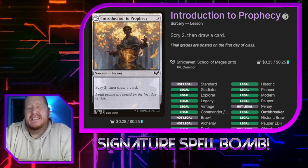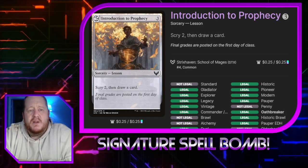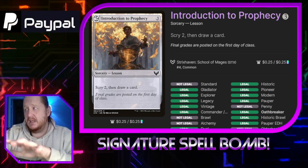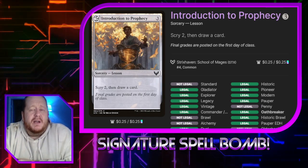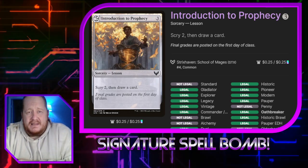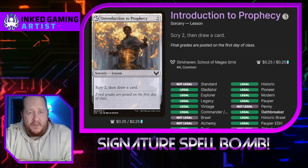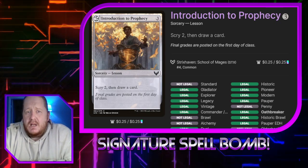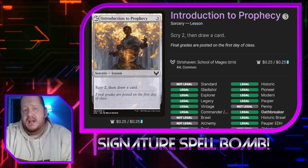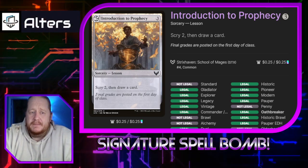Our signature spell is Introduction to Prophecy. I'm not super happy with this choice — we only have so many signature spells in colorless that we can run. I didn't want to put Ola's Dust in the command zone because that will often trigger opponents to focus on you first, since you've got the biggest threat in the command zone. This will help us dig into our deck a little bit more, and that will help with our game plan, so that's why I went with it.